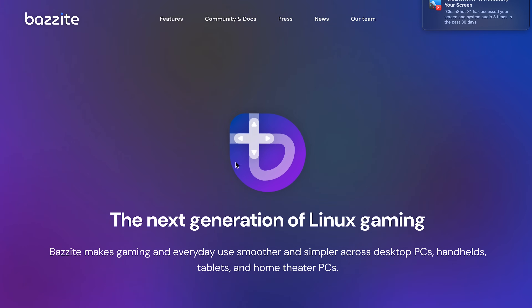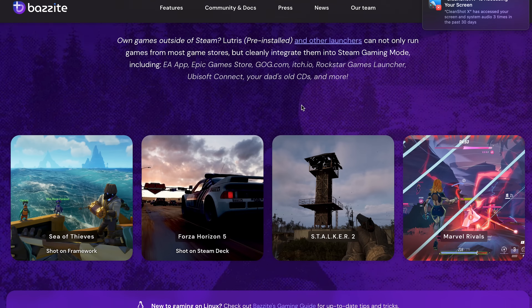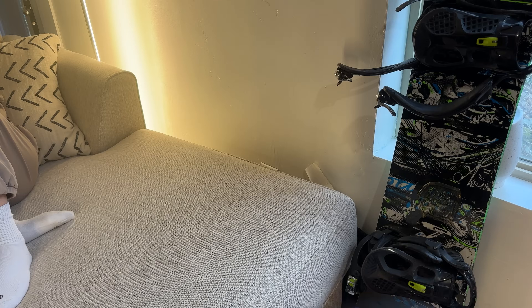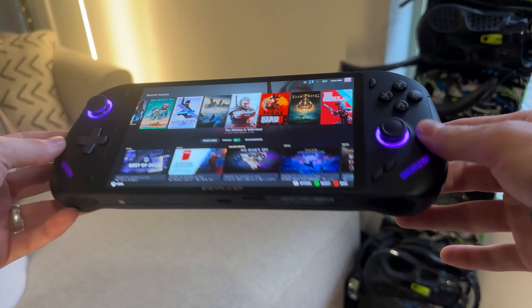At this moment in time — and this will change next month — you can't actually install a stable version of SteamOS onto a computer; there are a lot of problems you'll run into. So what that means is we have to install something called Bazzite. Bazzite is an exact replica of SteamOS, but it's compatible with different types of hardware as opposed to just the Steam Deck. Most of us with Windows handhelds always install this on our ROG Ally X because it's a better way to game than dealing with the Windows mess.